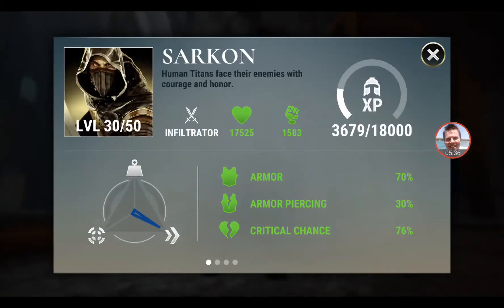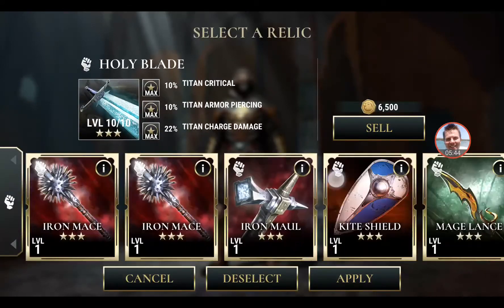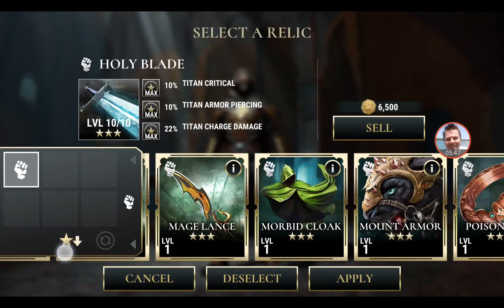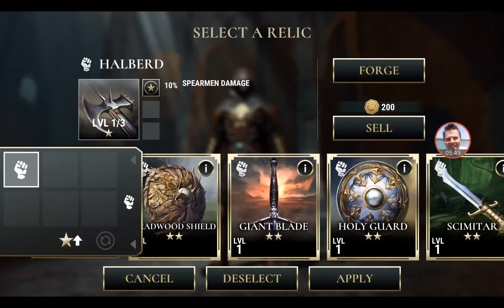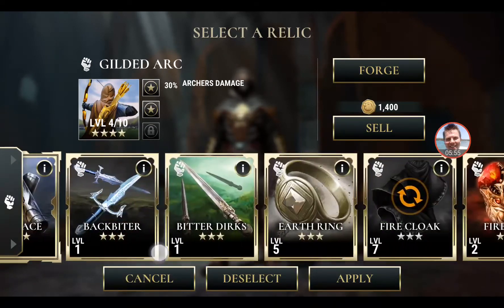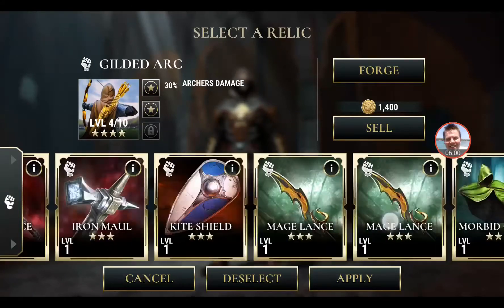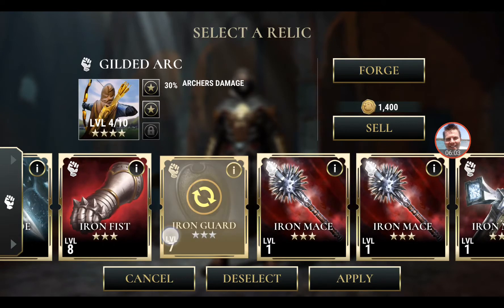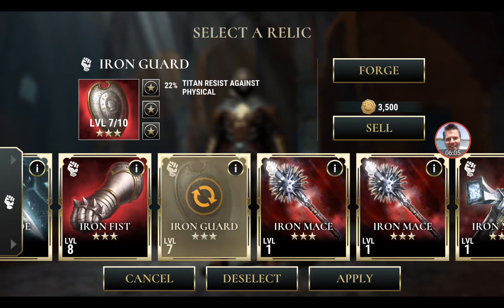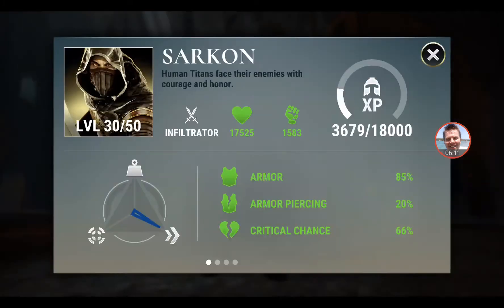This is huge — look at the Armour there, 70%. I could throw on another Armour Relic if I really wanted to. Valwen has it — let's put it on there. So now all of a sudden we're looking at Sarkon with 85% Armour.